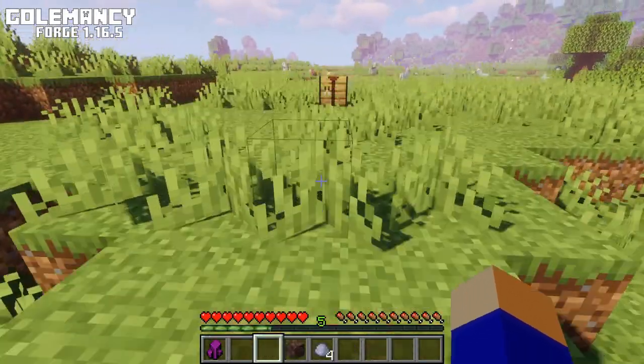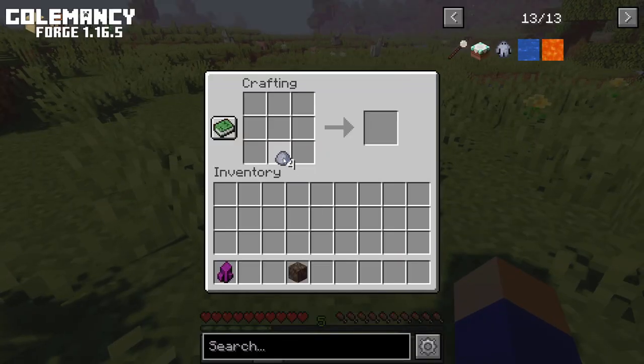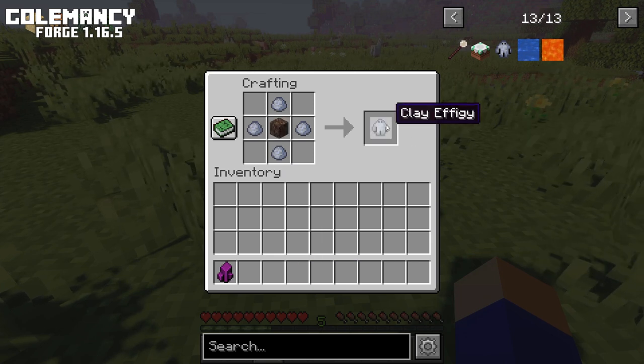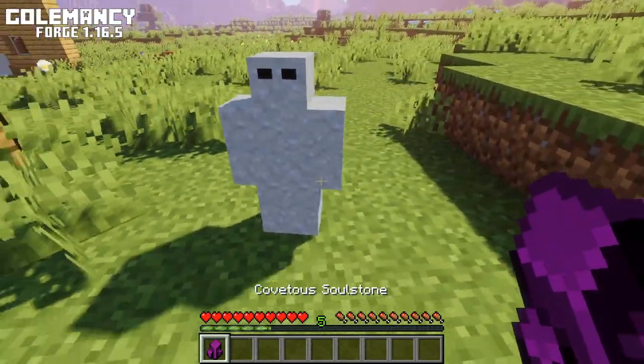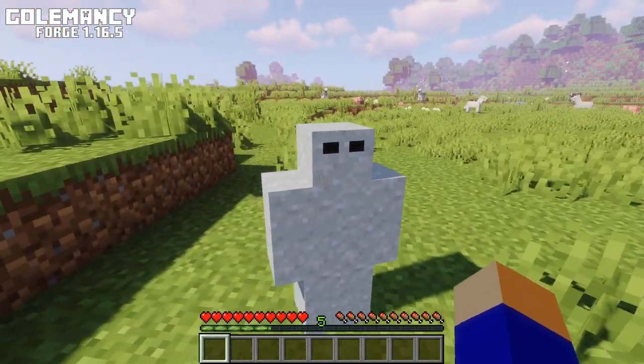To transfer the enderman soul into a Gollum you first need to make the Gollum of course. For that you only need 4 clay balls and 1 soul sand and place them like so. Now place down the Gollum in your world and right click the soul stone that contains the enderman soul on the Gollum and it will be transferred into the Gollum.